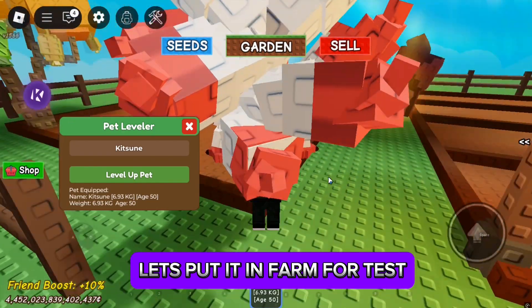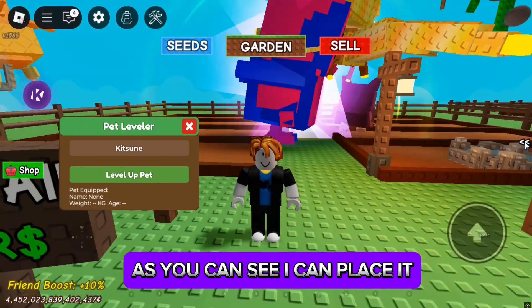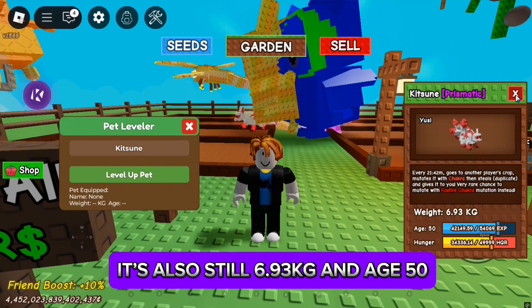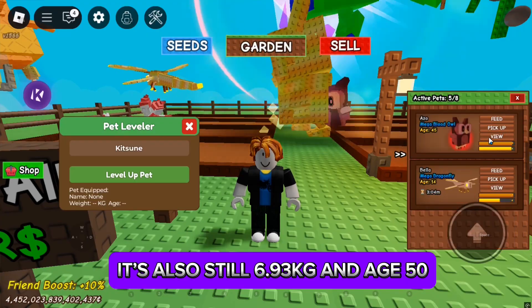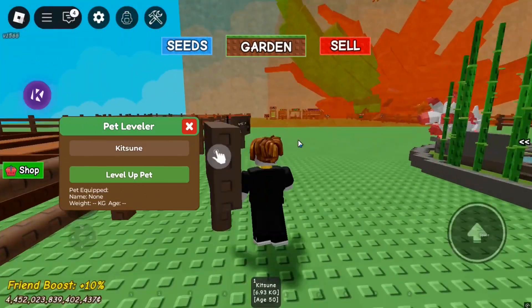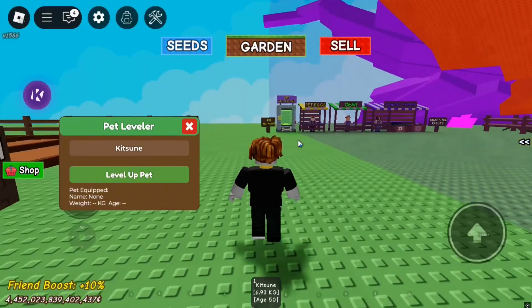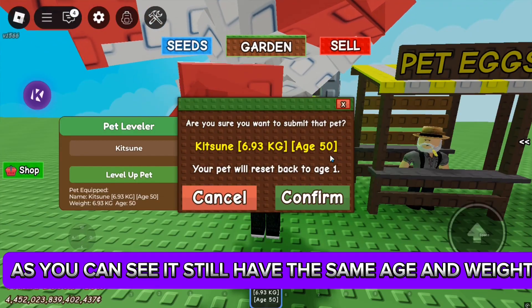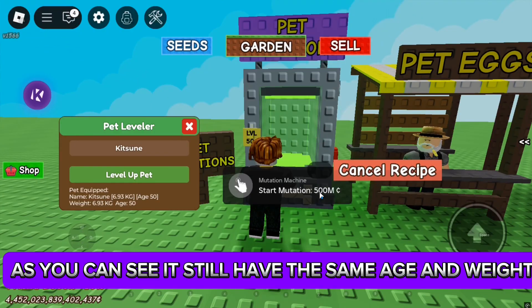Let's put it in form for a test. As you can see I can place it — it is still 693 kilograms and age 50. Now we put it to pet mutation. As you can see it still has the same age and weight.